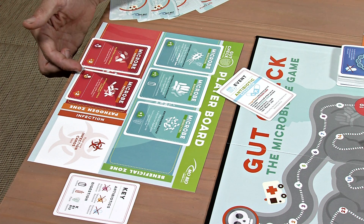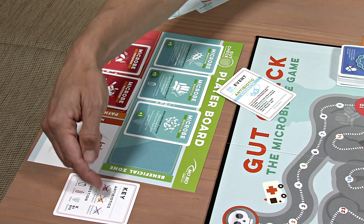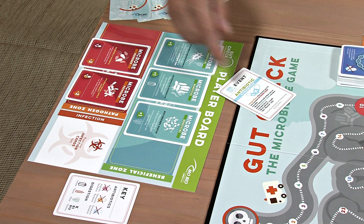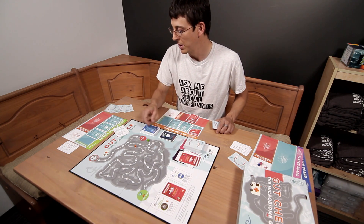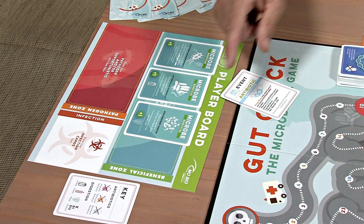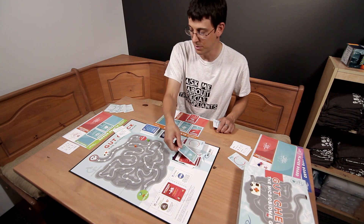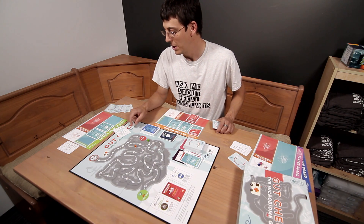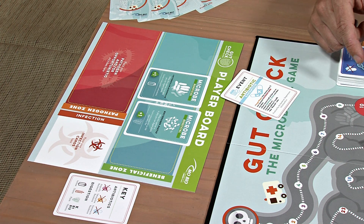These two pathogens are resistant to ampicillin and tetracycline — other antibiotics in the game — but not kanamycin, so they are removed from the game. Then it says must remove half of their non-resistant beneficial microbes, rounded down. This player has three, so they remove one of those three from the game. Then that player must subtract one health, so they lose one health for being treated with antibiotics.